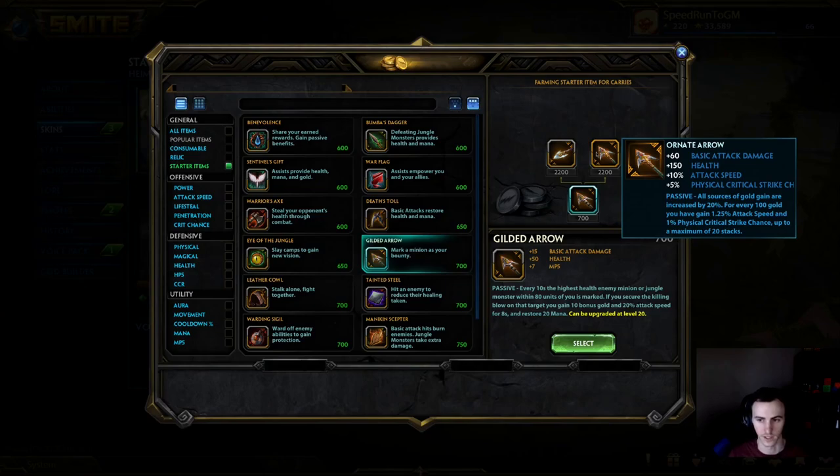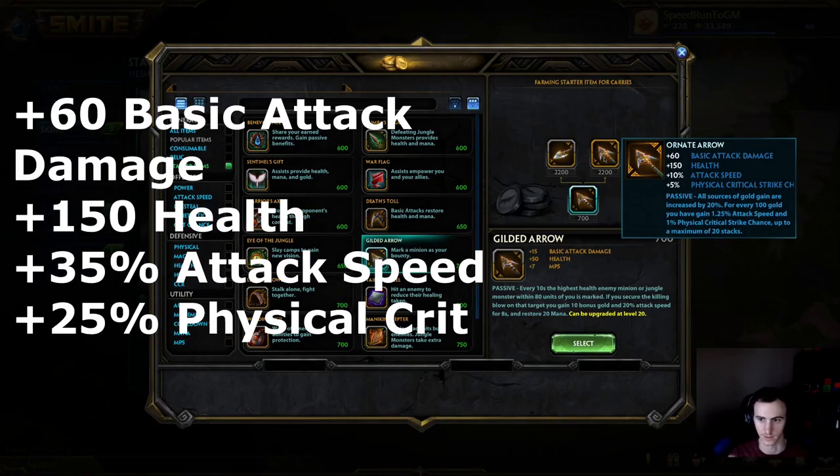If we look at Ornate and all the stats it gives: 60 basic attack damage - which is pretty much power that only affects your autos, so 60 power that only affects your autos as a base attack hunter. That's a lot of power. 150 health, which is a nice bonus. You get 10 base attack speed and 25 protection on top of that. So fully stacked this is 35 attack speed, 5% crit plus another 20% crit. Max stacks: 60 base attack damage, 150 health, 35 attack speed, and 25 crit - all for 2000 gold.